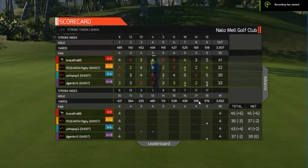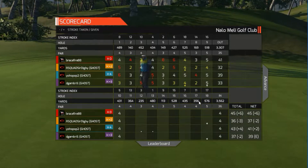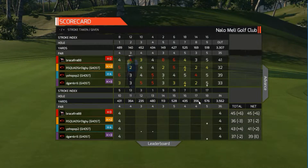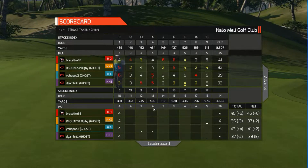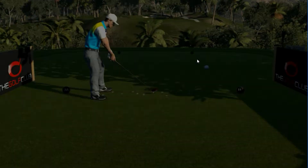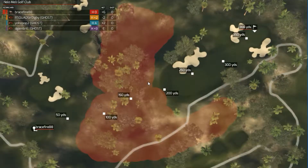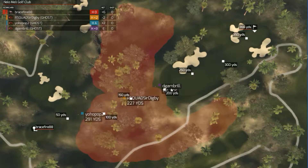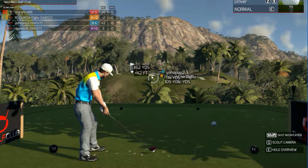Hey guys, Fierce Gammon here, welcome back to the Nalomele Golf Club. We stopped off one hole into the back because the game didn't recognize we were done with the front nine. We parred the first hole in the back and we're continuing. We had a 41 on the front, which isn't horrible. It's like a tropical golf club. Red means out of bounds — we've got a 200-yard carry here, pretty significant.